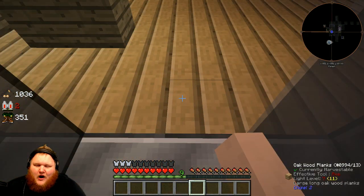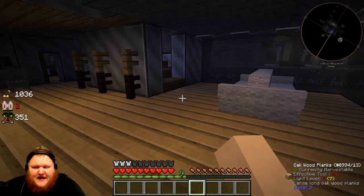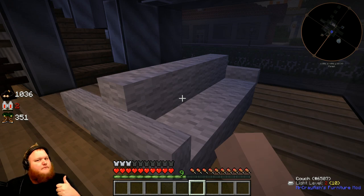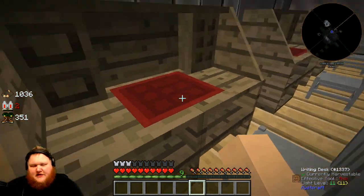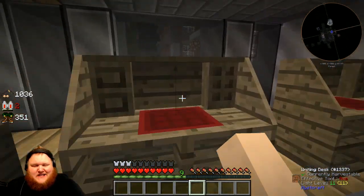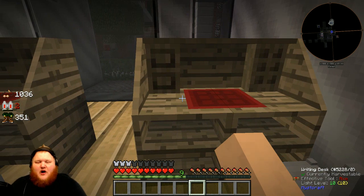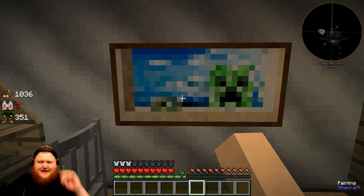Upon entering the building, you'll notice the new hardwood floors. The next thing you'll notice is an Italian-made couch — and by Italian I mean it's made out of lamb. Over here you'll notice our new chairs and desks. Look at this desk — it's like an office. I don't have a computer to put on it but it would have a laptop. And of course I left up a beautiful picture of Freddy.